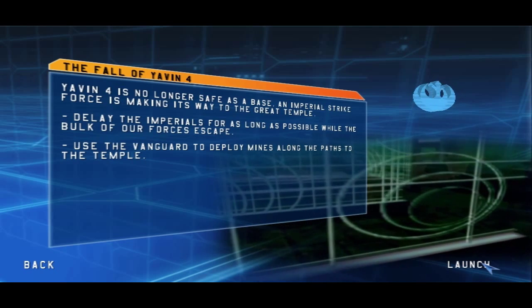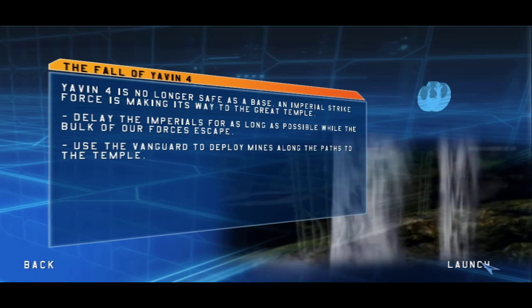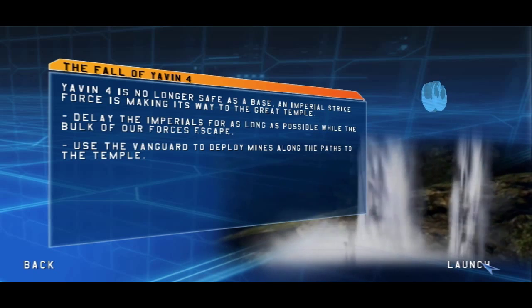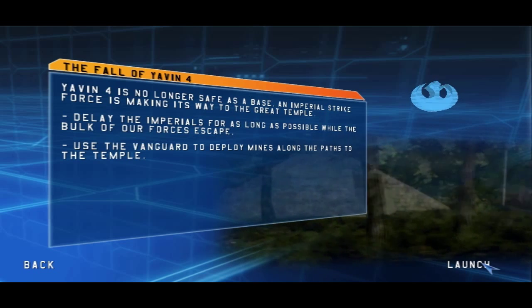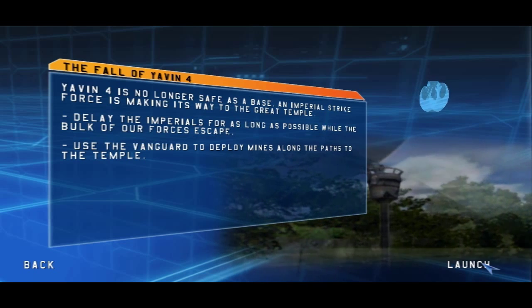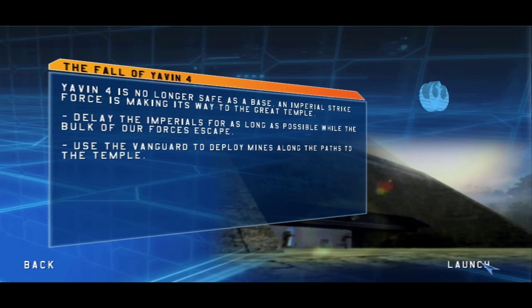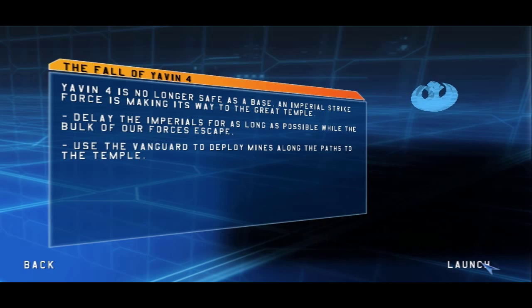It's a trap! Yavin 4 is no longer safe as a base. An Imperial Strike Force is making its way to the Great Temple. Delay the Imperials for as long as possible while the bulk of our forces escape. Use the Vanguard to deploy mines along the paths to the Temple. Alright, ready? Yeah.